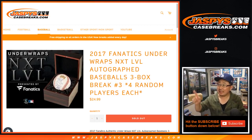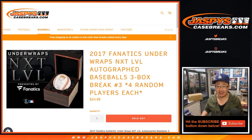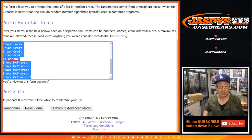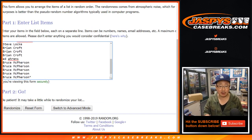Hi everybody, Joe for jazpyscasebreaks.com with another three-box autograph baseball break by Fanatics. Fanatics Under Wraps next-level autograph baseballs from 2017, from a fresh case as well. Big thanks to all of these folks for getting into it. Remember, one spot gets you four players in this random player break.